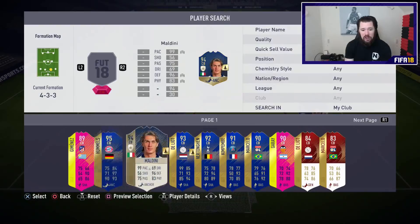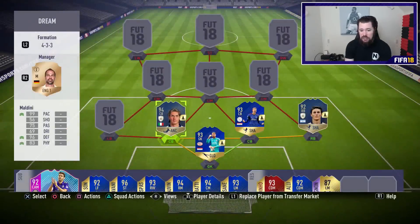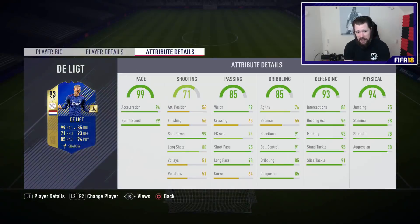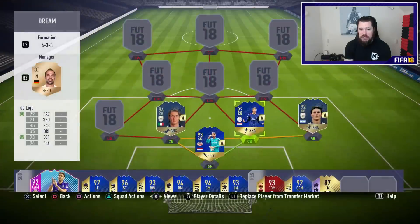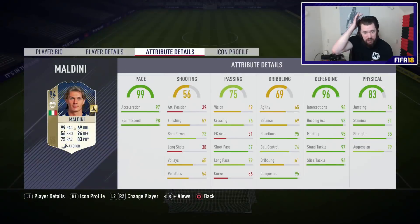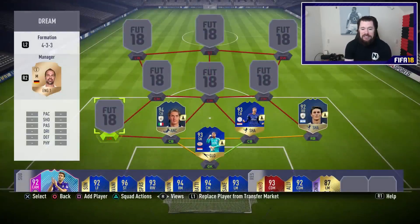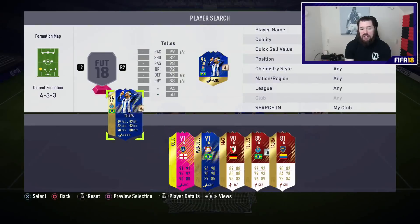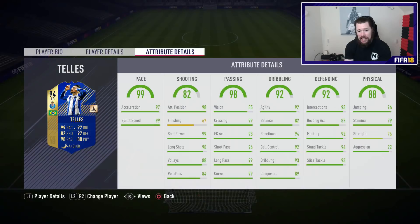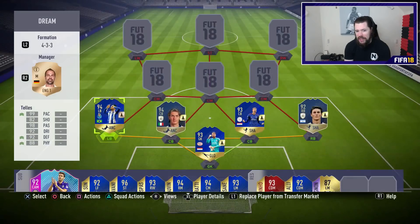Our two centre backs are Paolo Maldini and De Ligt — De Ligt given the chemistry link we need to Zoot. De Ligt goes up to 99 pace, 94 acceleration and 99 sprint speed. Paolo Maldini goes up to 99 pace with 97 acceleration and 98 sprint speed, because EA are good at math. And then at left back we've got one of my favourite left backs this year, Alex Tellez — 97 acceleration and 99 sprint speed with 99 pace on the face card. What a card.